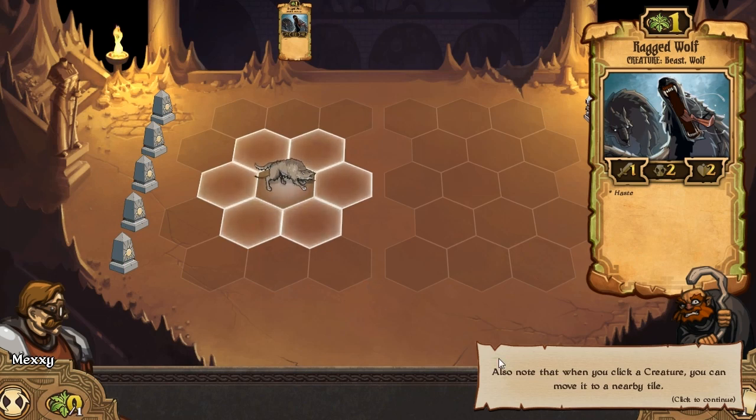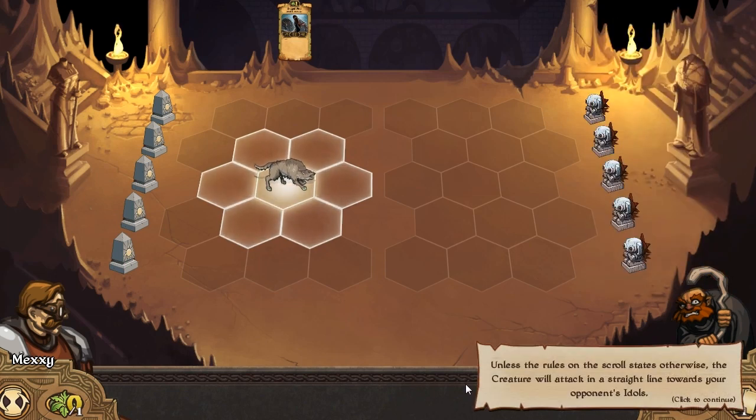Also note, when you place a creature, you can move it to a nearby tile, which is indicated by these glowing tiles adjacent to the wolf. Units' countdown decreases by one at the beginning of every round. When you reach zero, it will attack. Also, if it's flashing, that means that unit can attack either this turn - which you're actually on - or if it's on an opponent's tile and it's flashing, it will mean that it's going to attack their coming turn. So it's a sort of pre-warning of what you've got to watch out for in the next turn.